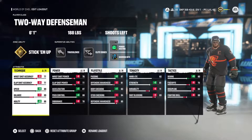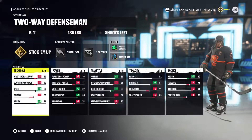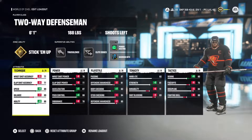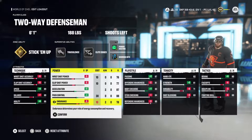We've got 86 agility, 76 wrist shot power, 77 slap shot power, 87 acceleration, and 88 puck control. The puck control helps with shooting accuracy and passing, and it lets us get into a faster skate too. Endurance is totally tanked because we're on defense — we're not jumping into the play too much or burning all our energy.